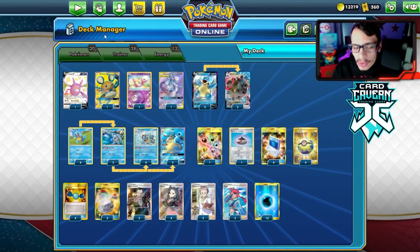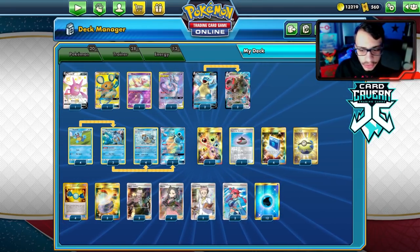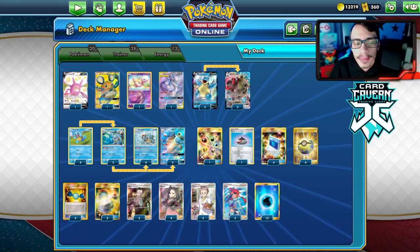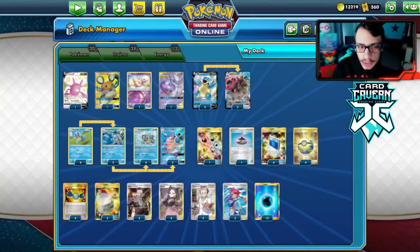We've got the Dedenne, Crobat, Mew, and Mewtwo — a lot of Gen One stuff going on here. The only other card I'd want is maybe a Jirachi or something just to draw cards and set up, but other than that this is the list. Two Wartortles in there as well.